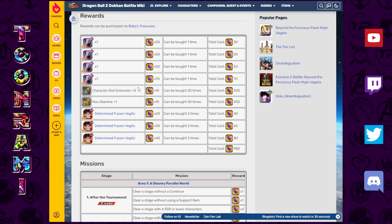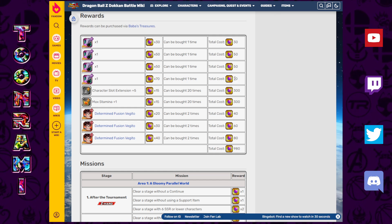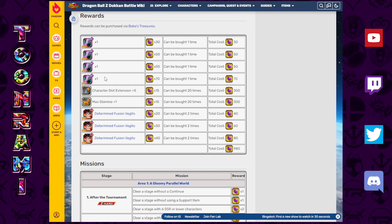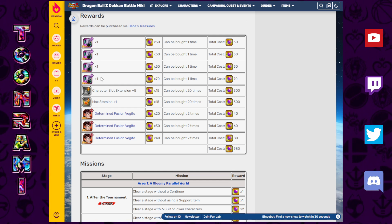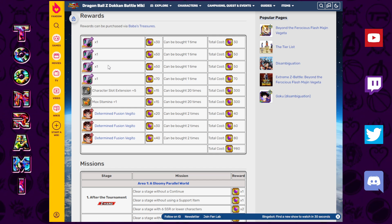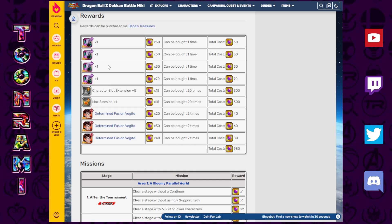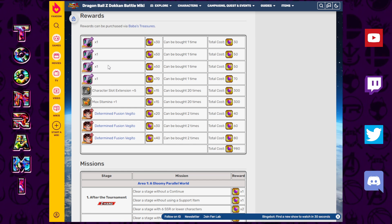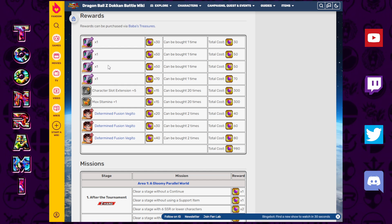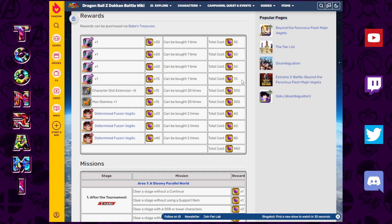Under normal circumstances I'd suggest doing this because there's nothing better than getting Kais for free. The problem is these Supreme Kai Stones are so few and far between that if you spend 200 of them on items you can get anywhere else, you're going to regret it. Instead, go to the 10 story events available in Dokkan during the Version Z campaign and farm the 27 Elder Kais available there. You can also get Elder Kais through login bonuses, campaign rewards, and special missions — I'd even say spending Dragonstones or actual money beats spending these rare stones on them.